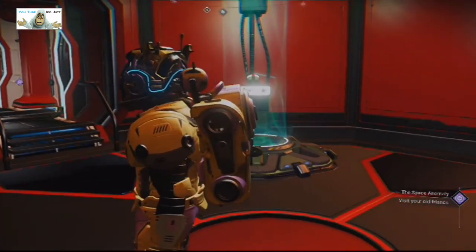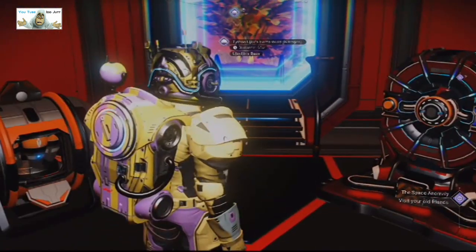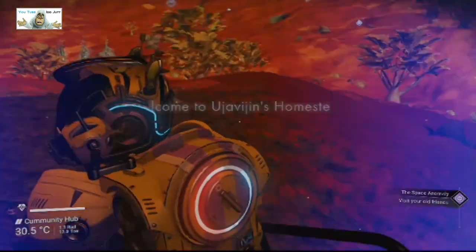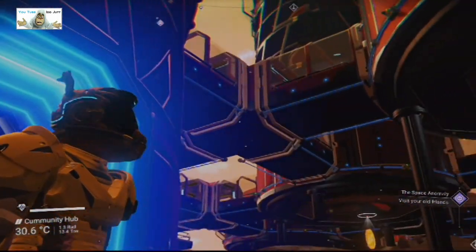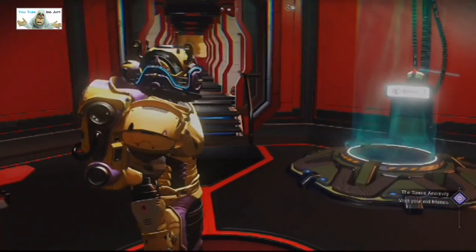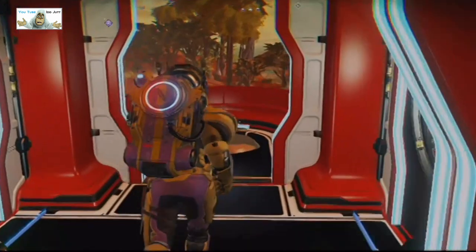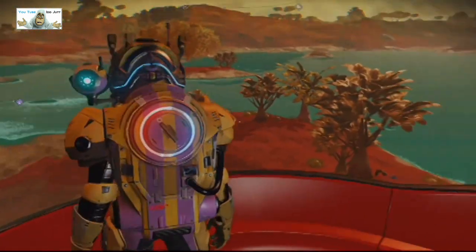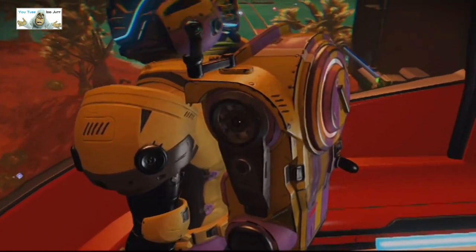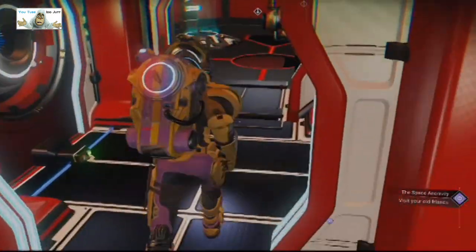In here we have... wait, where the hell has it taken me? It's taking me down here. It's got safes down here and a viewing port. So that's where the nitrogen is down there. We've still got to check that other teleport, so we can do that before we go down there.